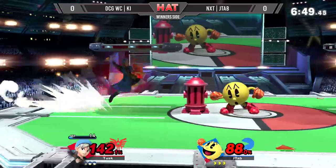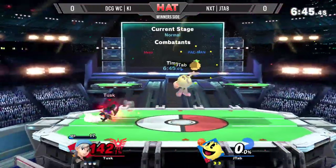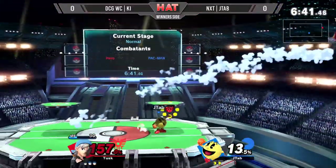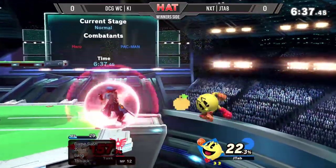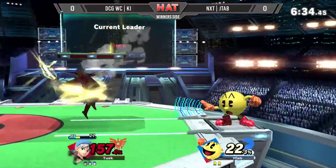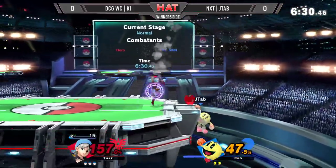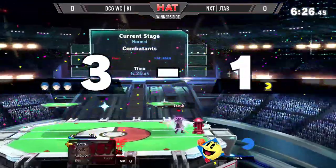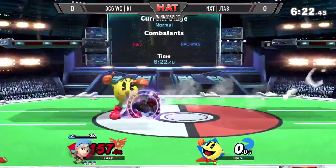What we're seeing coming out here from Ki is that dash attack — I can't believe that worked, if I'm going to be honest. But we're seeing a lot of these not-quite-fully-charged side Bs. Honestly, that might be Hero's best move right there — it deals an absurd amount of damage with his crazy disjointed range. And he's got the bounce in play too.